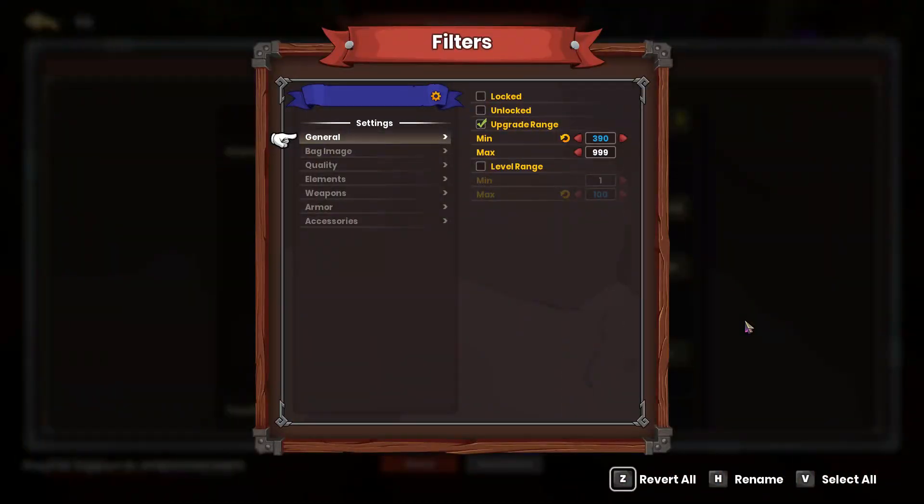Now going through each individual tab, this is the way I have mine set. First off, as a general rule, I want to not pick up any items that have at least 390 upgrades on it. So anything 390 upgrades or above will be auto looted, and everything else will be left on the ground. Now this is just a general setting that applies to all items, so we are going to fine tune this as we get through into the other tabs.